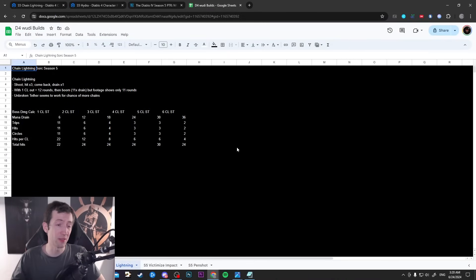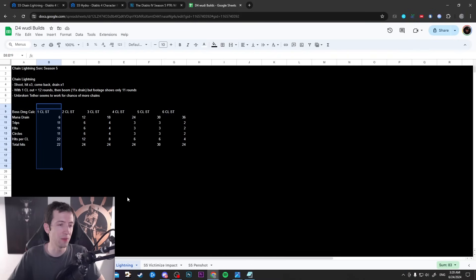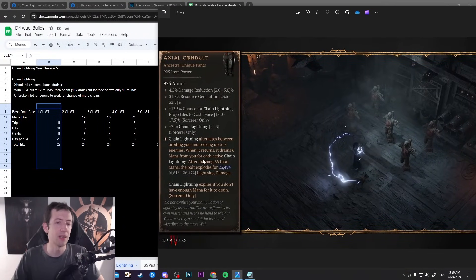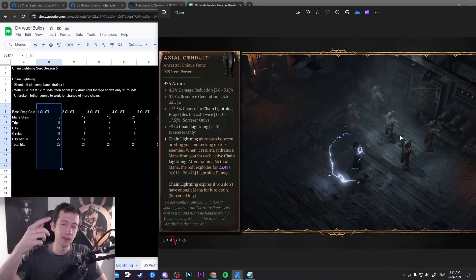I watched this in the campfire chat and counted how many times the item was hitting enemies. My expectation was that a single chain lightning should do 12 trips total — one going out, then 11 times coming back, draining 6 mana and going out again. It drains 6 up to 66 total, so 11 times. For whatever reason this chain lightning only had 11 trips. Maybe I miscounted, or maybe it drains the 6 mana right from the start. Basically, on every trip you get three hits, then one hit from the chain lightning coming back and circling around you — so in melee range expect one extra hit from the circle, then three again, one from the circle, three again, and so on.